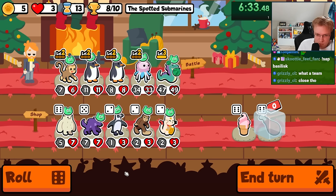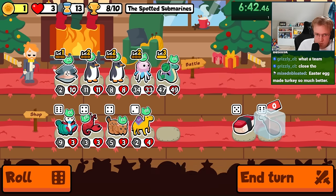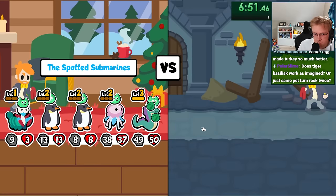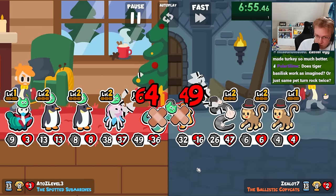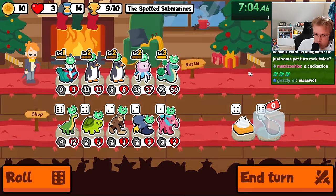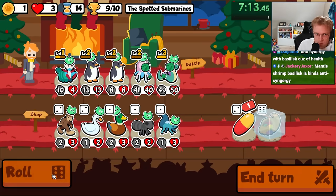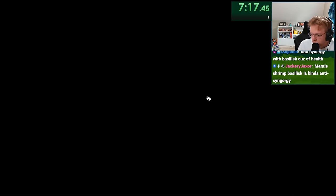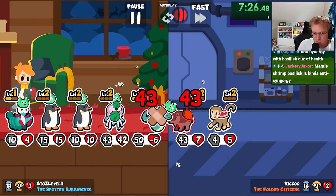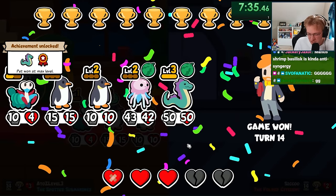So what do we actually want? Maybe just you? Lionfish — that's good. Good basilisk. Tiger basilisk does not work — it'll just change the same rock. There we go. Link's doesn't go off. Basilisk is actually so strong — it just prevents their best unit from doing anything.